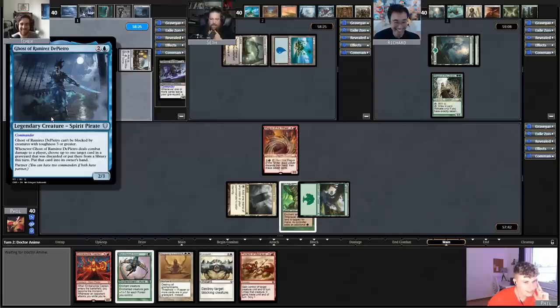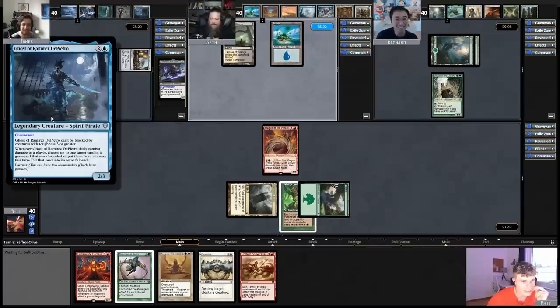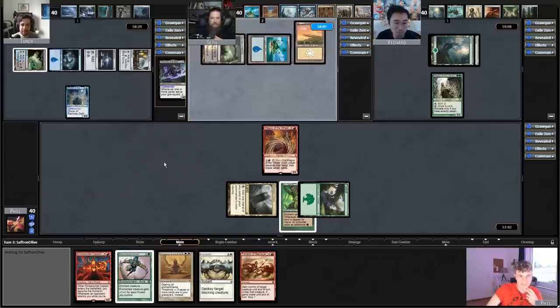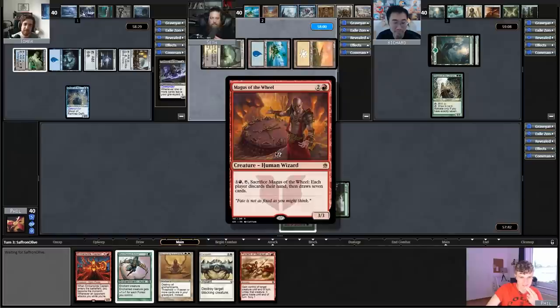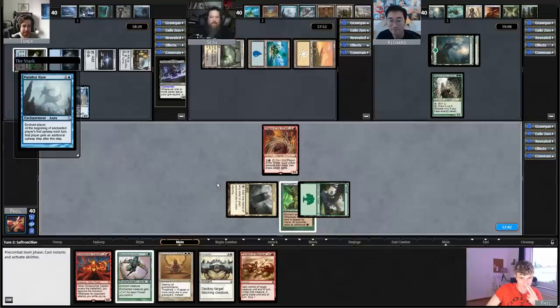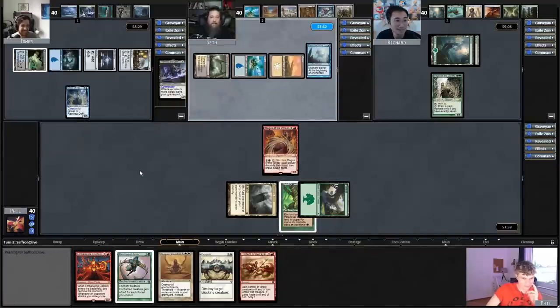I've never seen this kind of thing before — so it's basically a Toski? Kind of, but calling it a Toski is a little too high praise. It only gets back a card that you milled or discarded this turn. Oh, this turn. So there are some hoops you gotta jump through. I was probably supposed to cycle it on the turn I attacked with Ramirez, but I really wanted to hit another land that entered untapped.